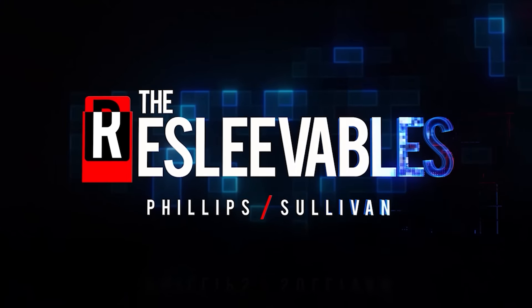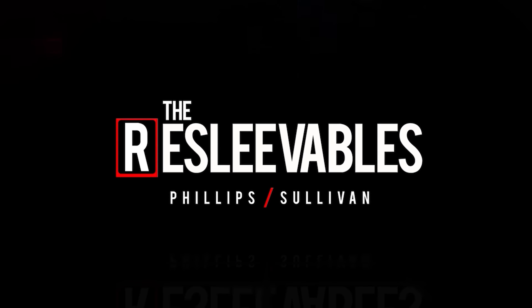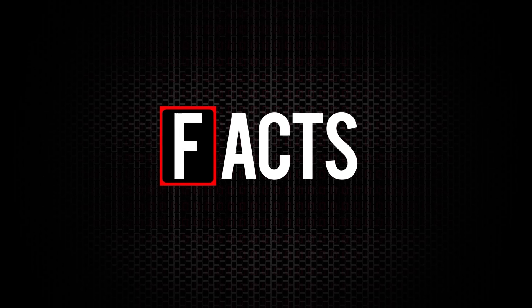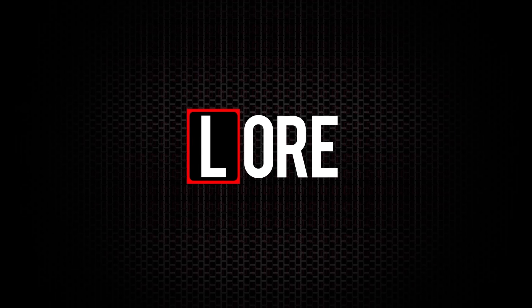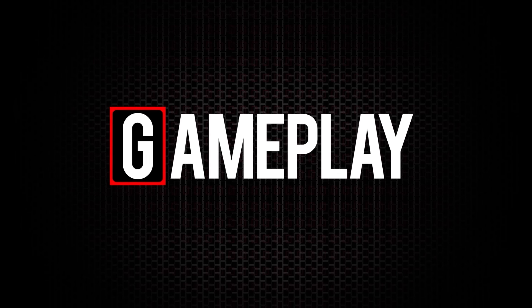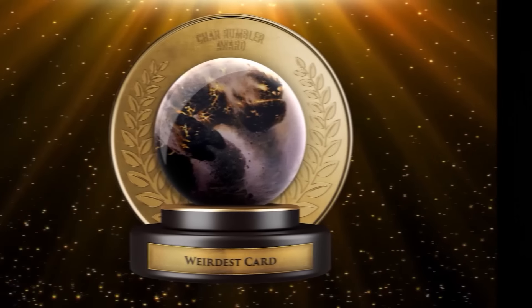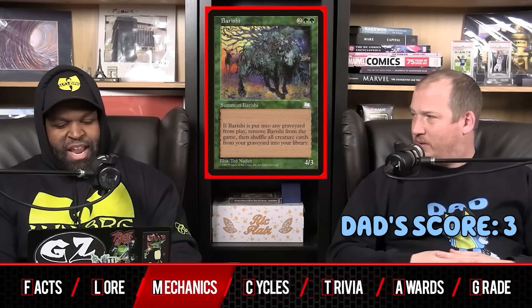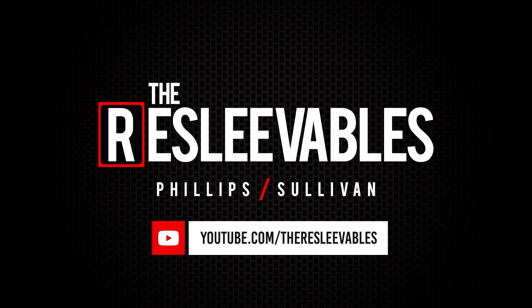The Bosh and Roll channel is proudly partnered with the Resleeveables. In this YouTube series, hosts Cedric Phillips and Patrick Sullivan take us on a set-by-set journey through the good, the bad, and the ugly of Magic's history. Each episode is a focused deep dive into a set's design and release, the Magic lore expressed through the cards, tournament gameplay videos featuring Pro Tour decks of the era, an award show for the best and weirdest cards, and a final grade for the set's overall success. Find it at youtube.com/theresleeveables.